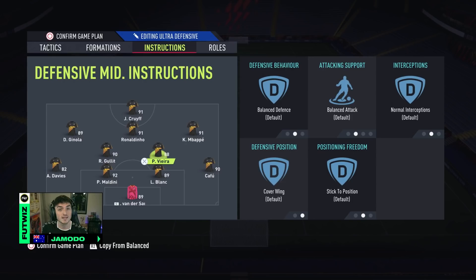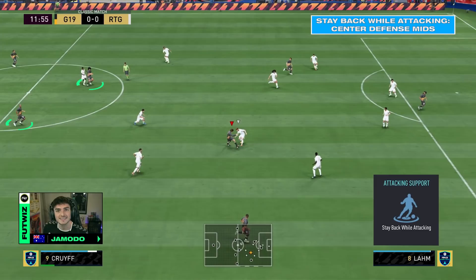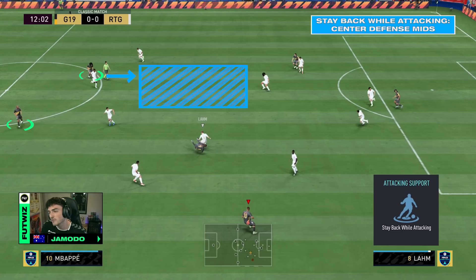Starting off with my instructions, we're going to look at my defensive shape. I have stay back while attacking on my full backs, stay back while attacking on my two CDMs, and come back on defence on all three of my centre attacking midfielders. In this clip, I'm going to show you the importance of having these instructions set. As you can see, losing the ball in an attacking position, my two CDMs with stay back while attacking are already compact and staying back while I'm attacking.